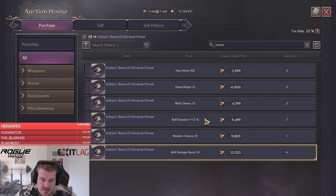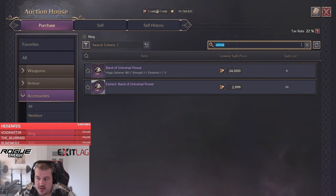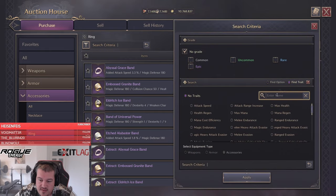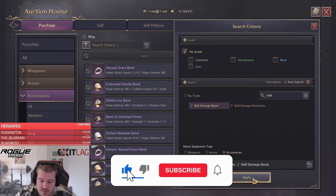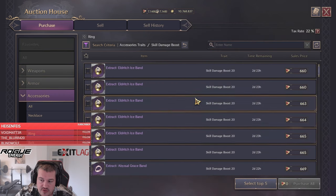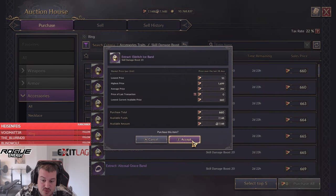If you look at the auction house you can see how high those trades are being sold — it would be completely bonkers to buy those items. But if we go to accessories, ring, and filter for 'find trade', type it to find it easier, go to skill damage boost and select it — we can buy that ring for 660 lucent and upgrade the skill damage boost on our best-in-slot item.